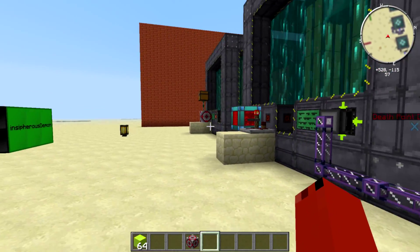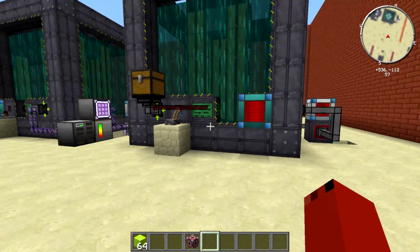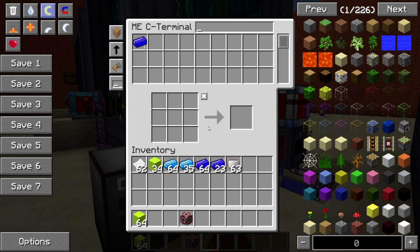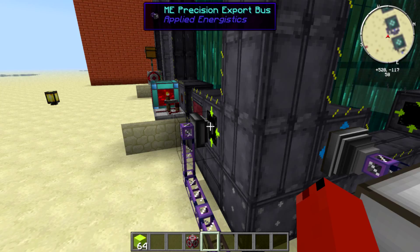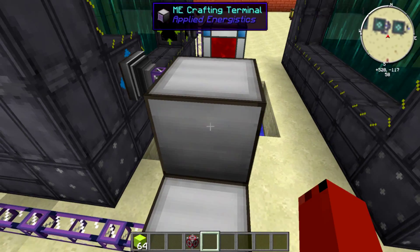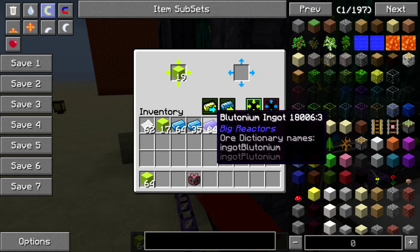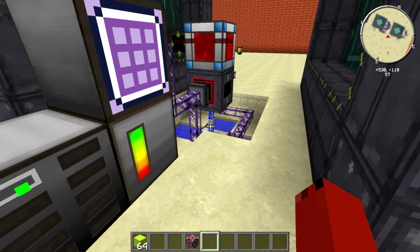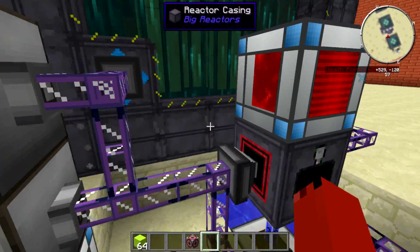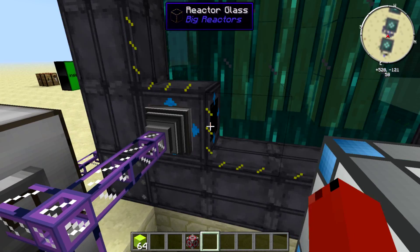This is pretty much done by three systems: Ender IO, ME system, and extra utilities, in case people have certain ones in their modpack. So for the ME system, we have exporting to the front — this will export your ore blocks, stick them in here and it will export into the system. Over here we have the same setup: output and input.